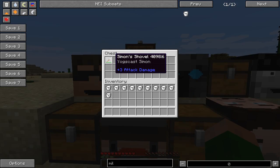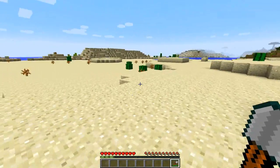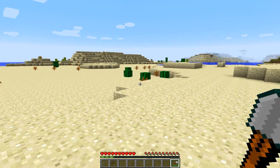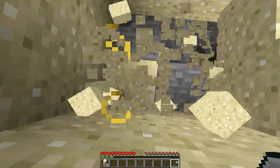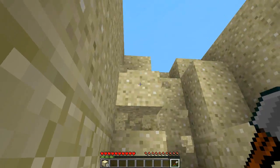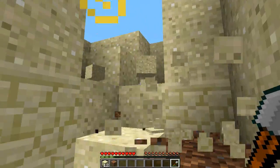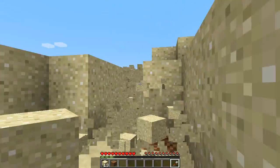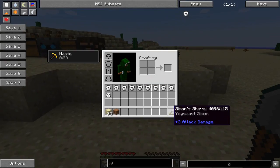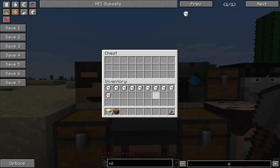Next up guys we have Simon's Shovel. Simon's Shovel is pretty good and you can see straight away I've got some particle effects - so I have haste. Look, I barely even have to touch and it works on stone as well as sand. That is insane, it takes it all down so fast. The durability goes down pretty fast though, so you've got to only use it when you really need to. But it is extremely fast, so that is a very helpful tool.